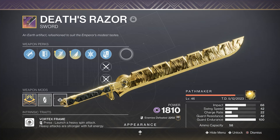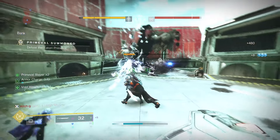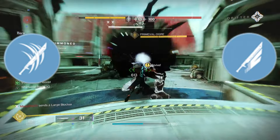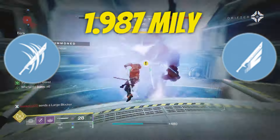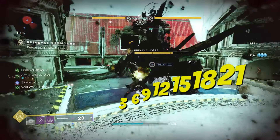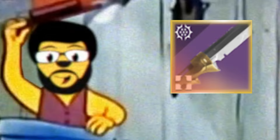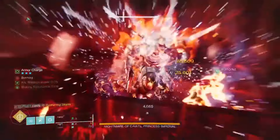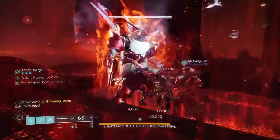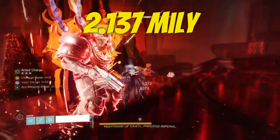Bungie did give us Death's Razor. It can roll Enhanced Surrounded, but it does less damage than both the Caretaker and Bequest, so I chose to craft this with Relentless Strikes and Whirlwind Blade. It does 1.987 million thanks to Whirlwind. This increases its damage by 3% a strike, maxing out at 10 strikes for a 30% bonus. The smaller the blade just makes you meaner and keener — that's certainly the truth with the Gold Tusk. Running the same setup as the Death's Razor, this pushes out another 150k over for a total of 2.137 million.